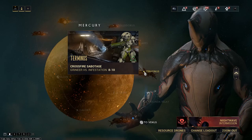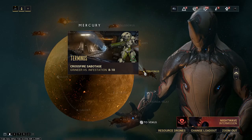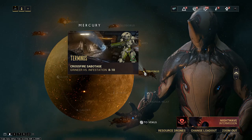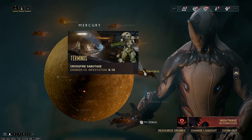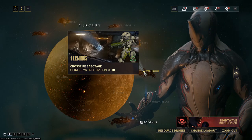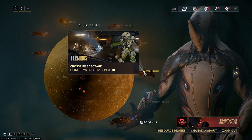In navigation we can find missions called Crossfire. Two factions clash there and we do not spare any of them. That's the only difference because the core of the missions is the same as you already know — it can be exterminate, spy or something else.